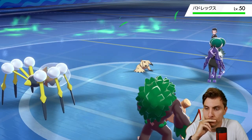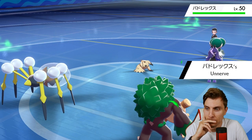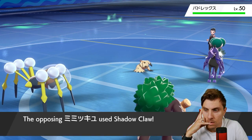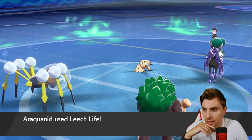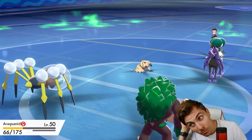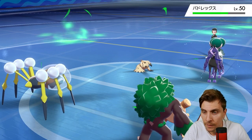Big Calyrex coming in! Nice to see - Mimikyu protecting here, but I doubt it will next turn, I think it's going to Shadow Claw. Araquanid is taking that pretty well, and we get a bit of health back. It doesn't do too bad damage - a Grassy Glide probably would get Calyrex next turn.